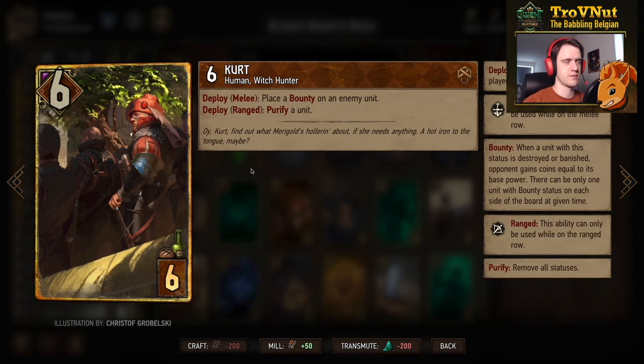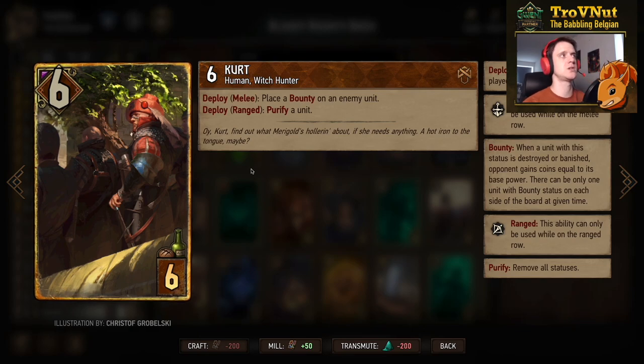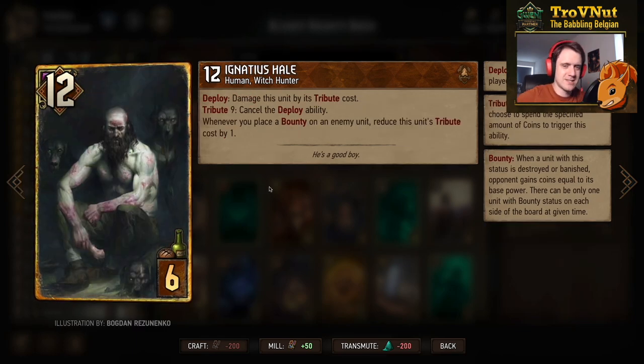Kurt is very important in this deck because he serves a double function: six power for six provisions. On the melee row he applies a bounty to an enemy unit, which is what we're here for. On the ranged row he can purify a unit — very important in a bounty deck, because if your opponent constantly plays veiled units you can't do much about that. There are actually two purify cards in this deck.